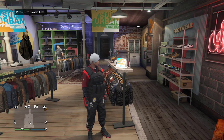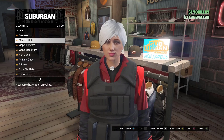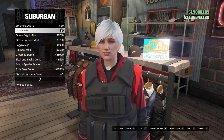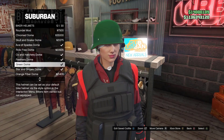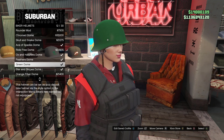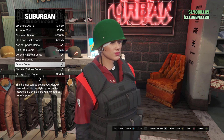First thing's first, we're gonna make a C1 outfit and save it. For the C1 outfit, you need to buy a biker helmet. Go to biker helmets and buy the green one — Green Demo. Go ahead and buy that, then save this outfit as C1.